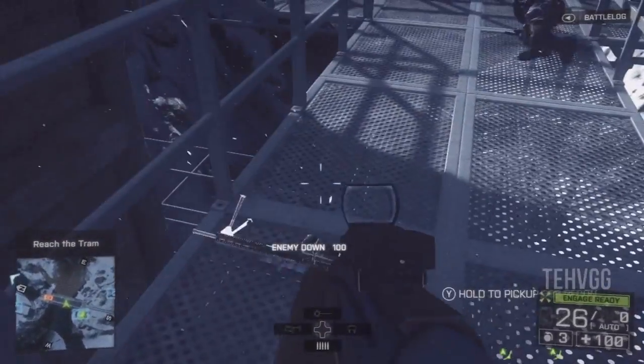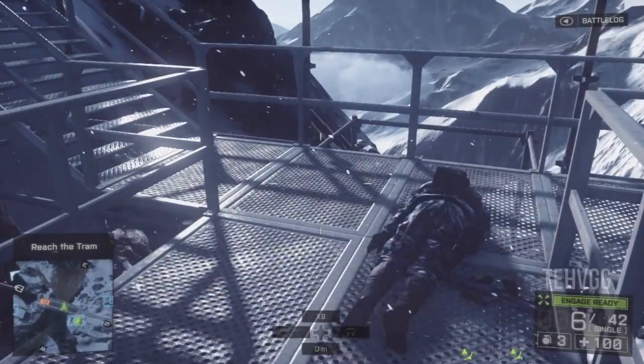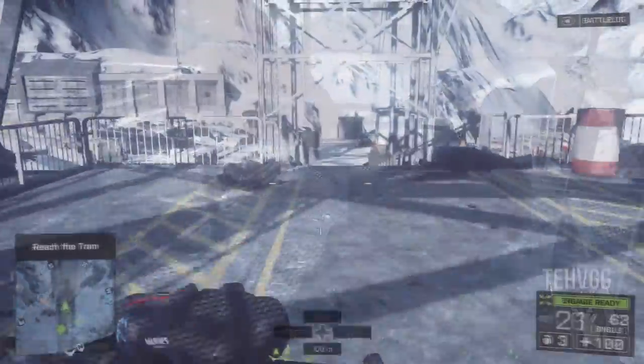And then as we're heading up the hill towards the tram, if we go underneath here, take out the enemies, and we'll find a very good sniper — the recon sniper. Does a lot of damage, it's pretty accurate, kills to the chest in one hit.